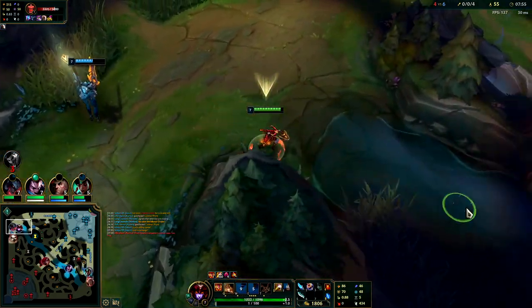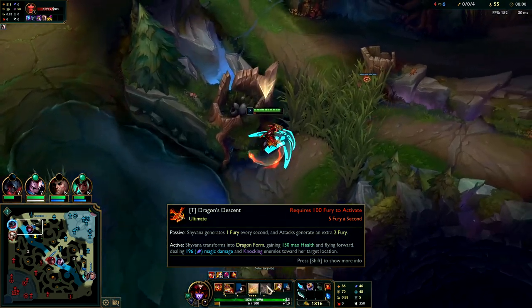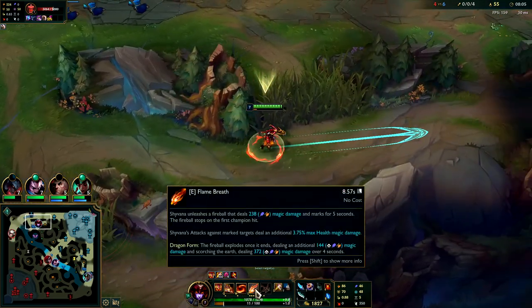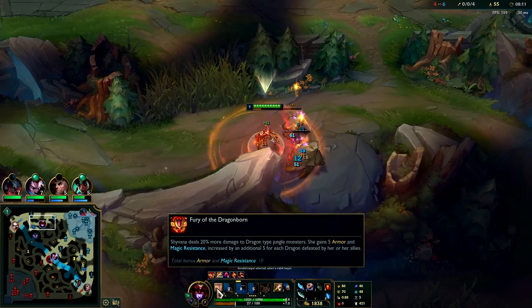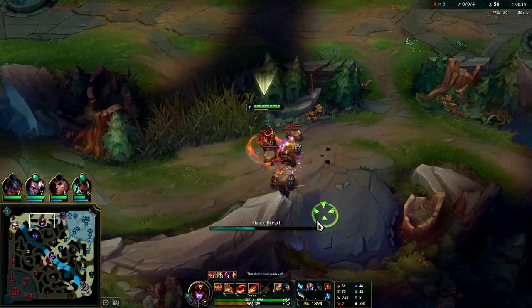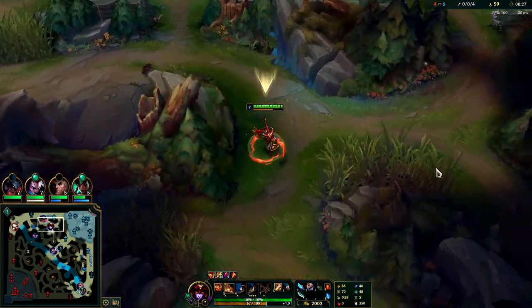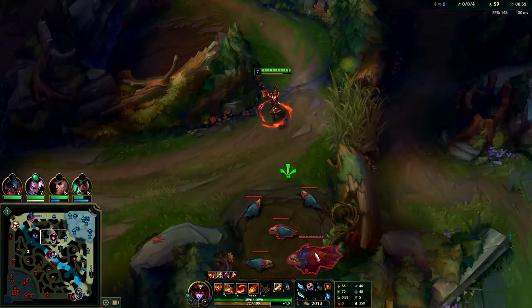Shyvana is really strong in dragon form — you get extra HP and some extra stats, your E is way stronger with massive AOE. I think your passive is doubled when you're in dragon form. Just know that Shyvana is way better in dragon form. If she could permanently stay in dragon form she would actually be the best character in the game. That's her weakness — her normal form is easily one of the worst in the game.